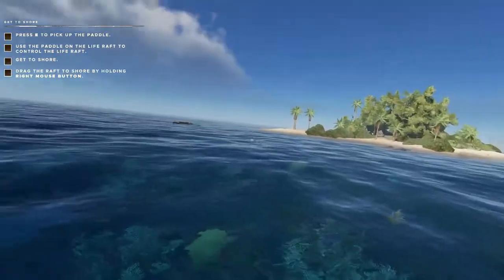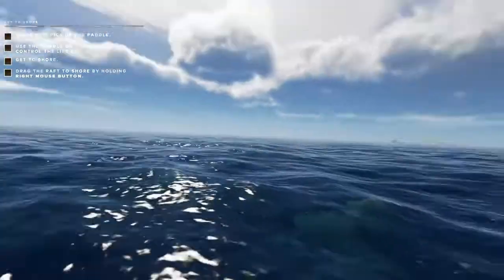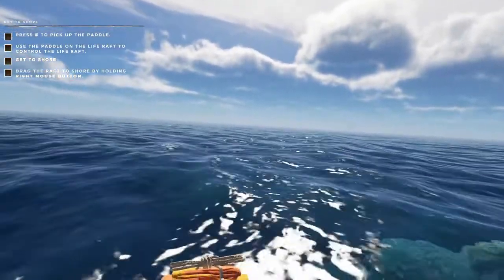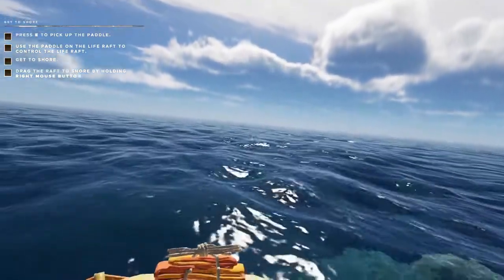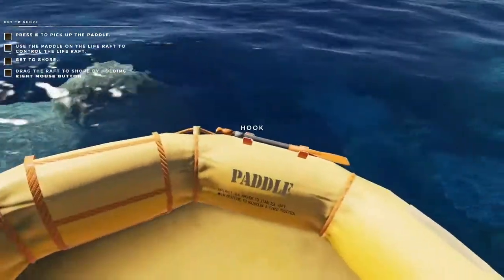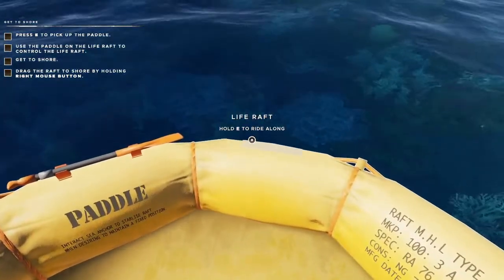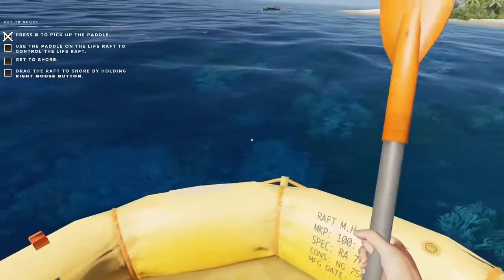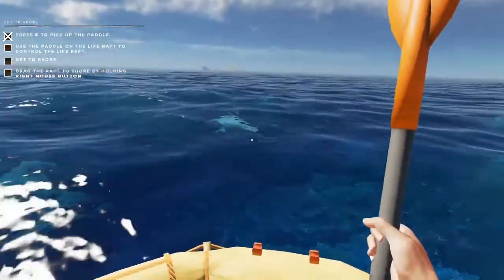Day one. What's happened is a plane crash. I don't know what it is with these games and plane crashes, but I'm thinking maybe planes aren't as safe as we think. There's a paddle right there, and there's an island over there — let's see if we can get to the island. What is that? That's a shark. Okay.